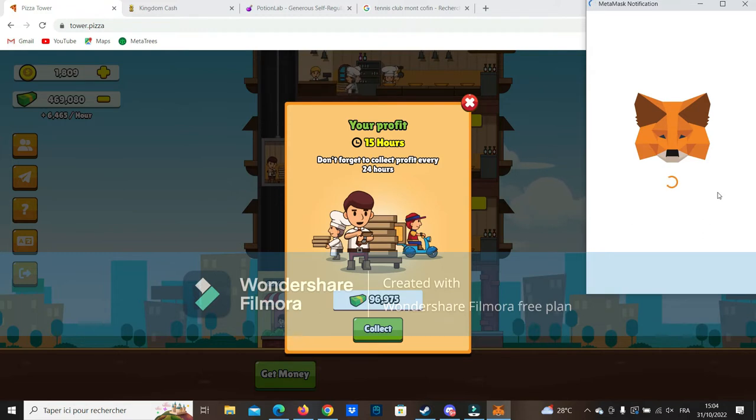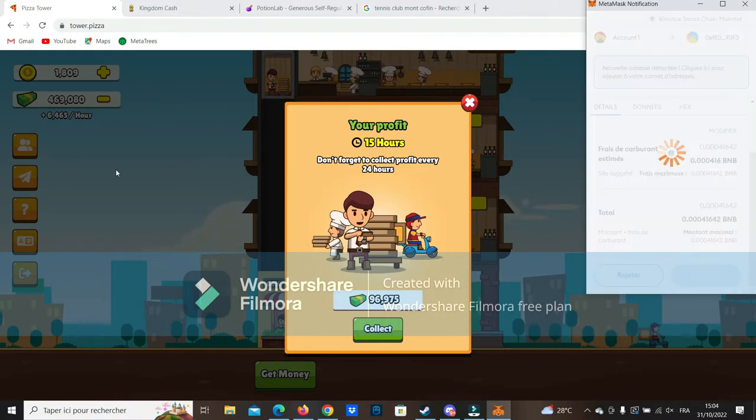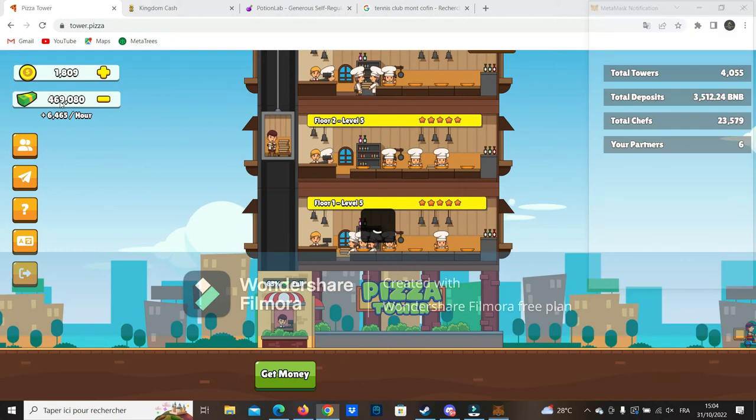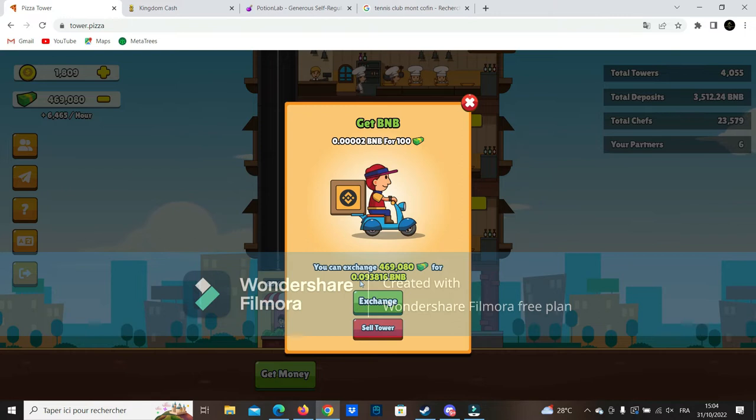It's kind of the same as Kingdom Cash — Kingdom Cash actually just forked Pizza Tower, but both projects are really cool. We confirm it and you're going to see my balance here will upgrade. For the moment it represents pretty close to 0.1 BNB and it will go over to about 0.12.